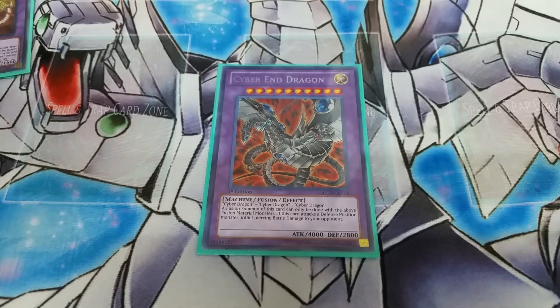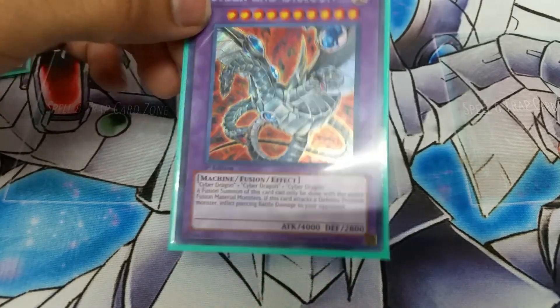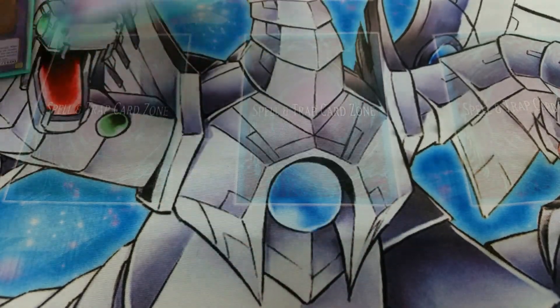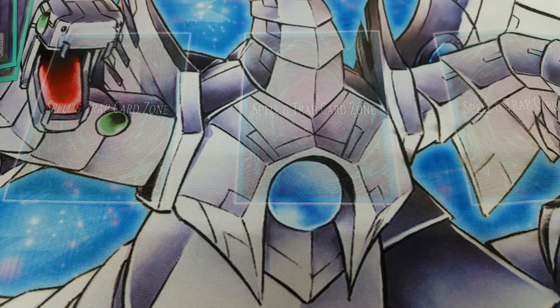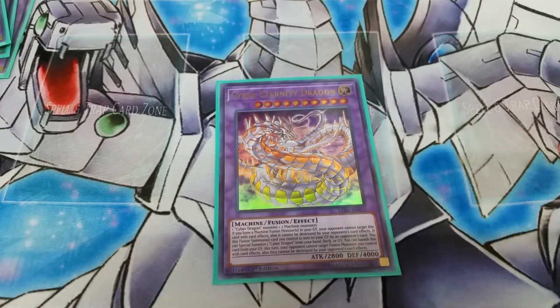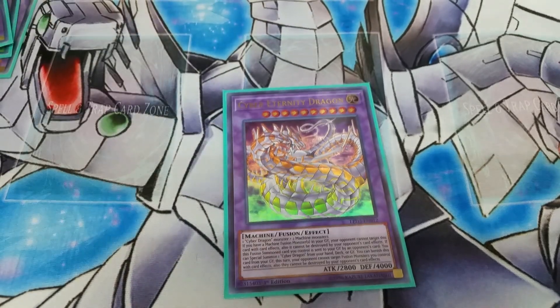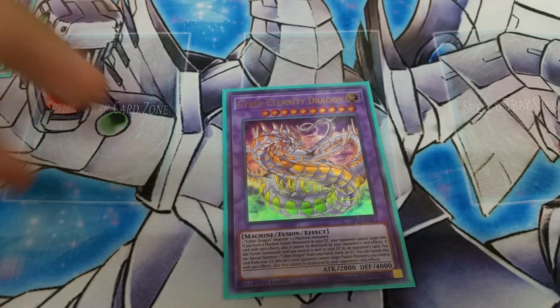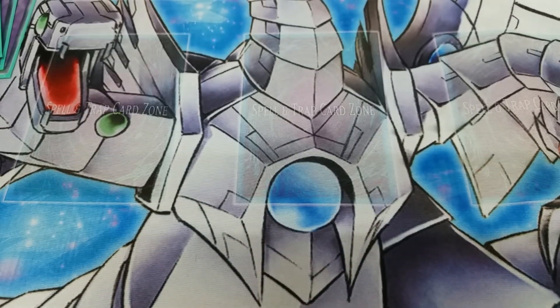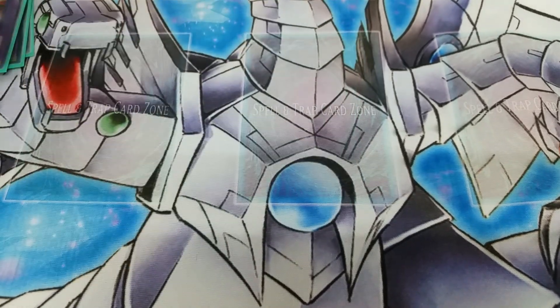One Cyber End Dragon — he's a good target for when you're not going to summon him off Power Bond, unless your opponent leaves something like an Incantation. He's a really good target for Nova — if he gets destroyed you can special summon a 4000 attack monster that does piercing. Cyber Eternity Dragon is who I usually summon off Revolution so I can banish him from the grave, protecting my other fusions. He can float too, and if you have another fusion machine in the grave they can't be targeted, which is nice.